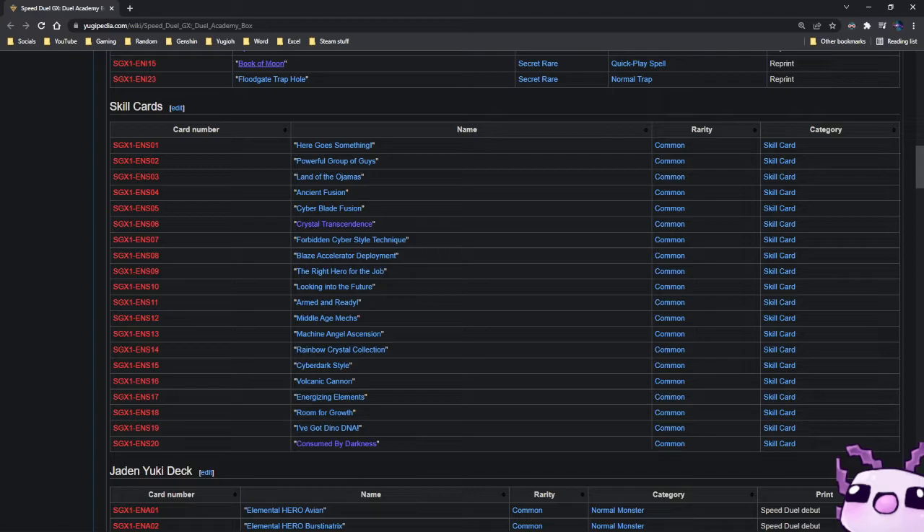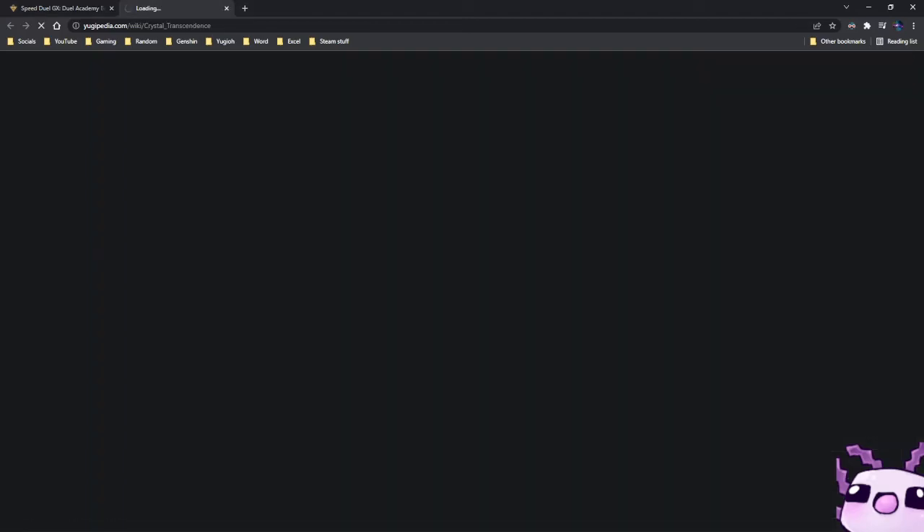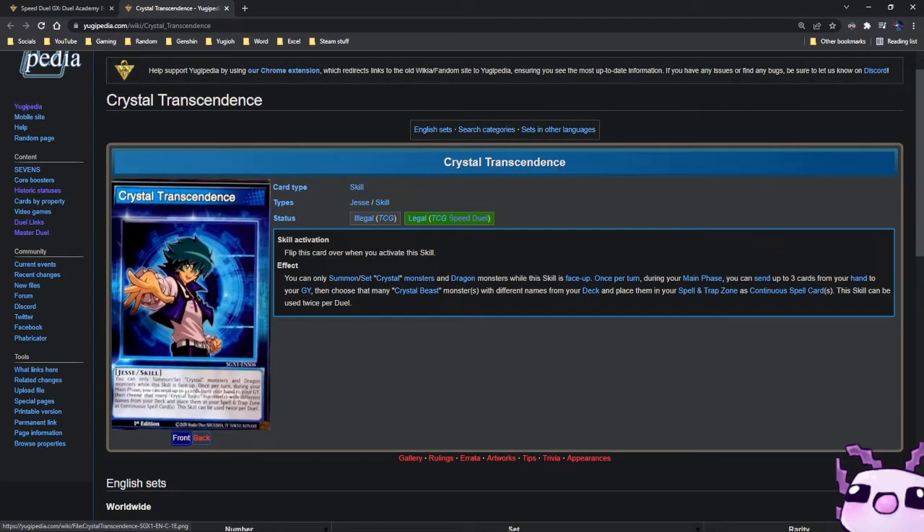The skill cards I'm not going to go into because there's a lot of reading, but there's one I want to take a look at, which is Crystal Transcendence. This is a Jesse skill — flip this card over when you activate this skill. You can only summon Crystal Monsters and Dragon Monsters while this card is face up. Once per turn during the main phase, you can send up to three cards from your hand to the graveyard, choose that many Crystal Beast Monsters with different names from your deck, and place them in your Spell and Trap Card zone as continuous spells. This skill can be used twice per duel. I really like this card for Crystal Beasts.